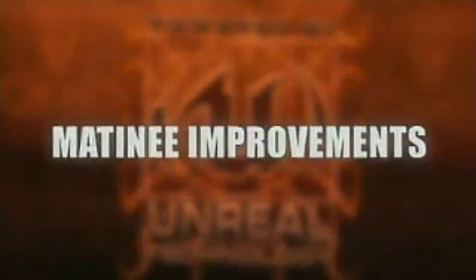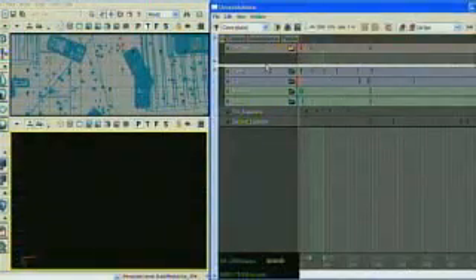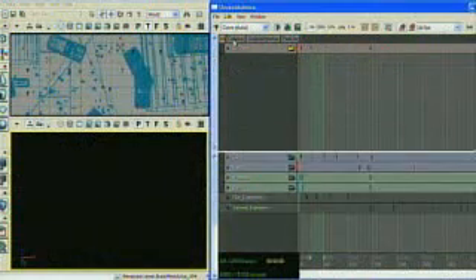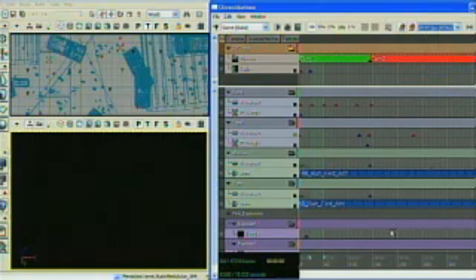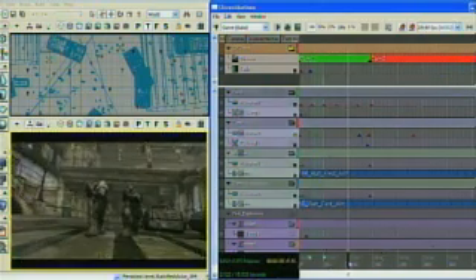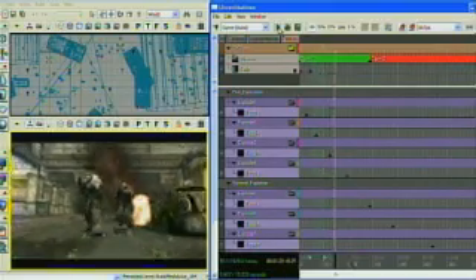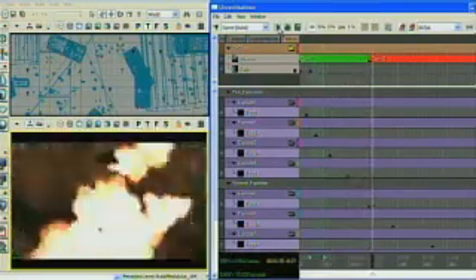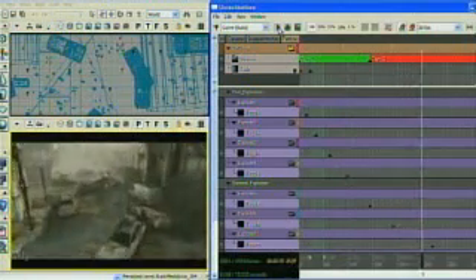Matinee is the system we use to build all of the Gears of War cinematics — the real-time cinematics that play back in-engine. We've substantially improved this to give artists movie director class control over all of the objects in the scene, over cameras, over cuts. We have a real-time preview now in-engine that gives you all of the visual effects of the real cinematic at a level that's not even seen in Hollywood now in their preview tools.